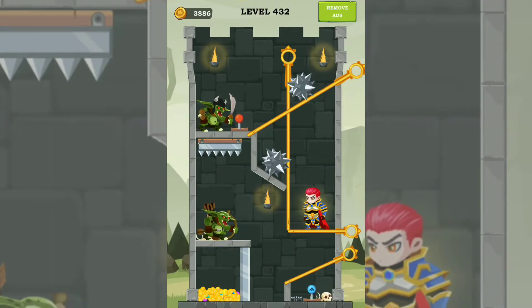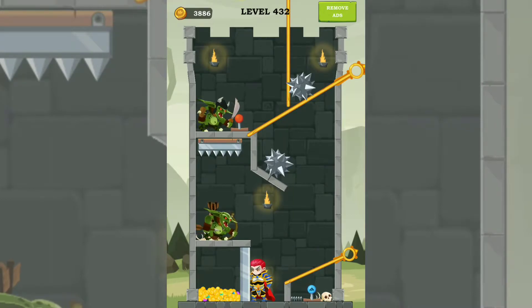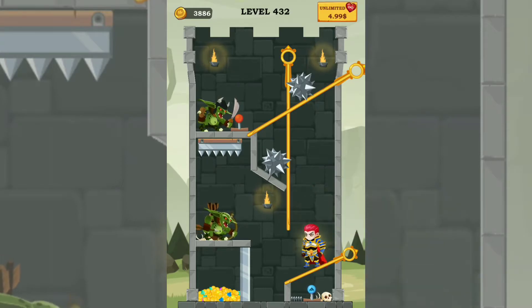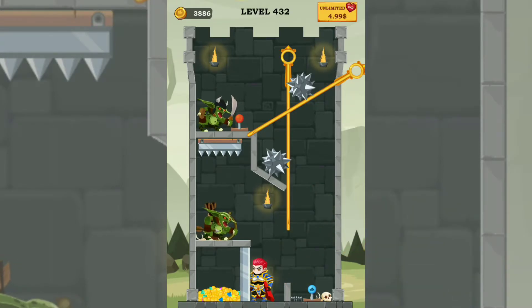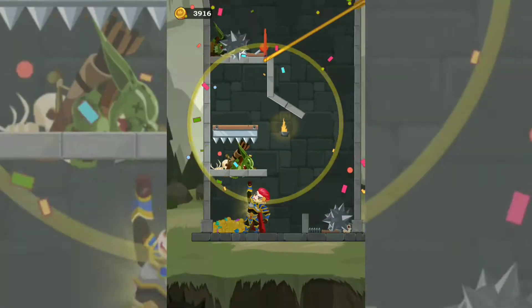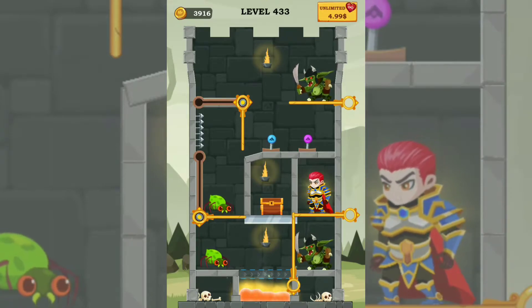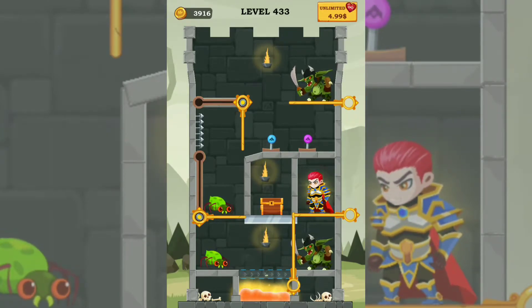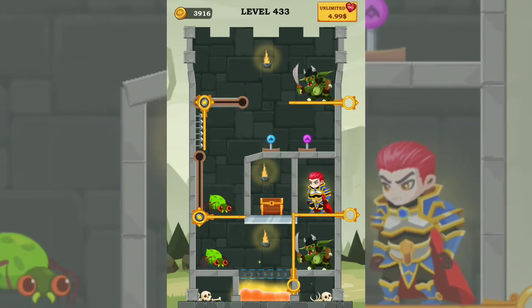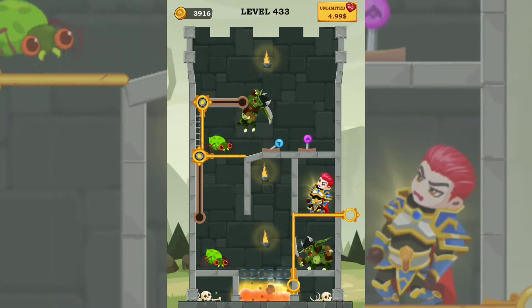I try to release — what's first? I think this is first. Oh no, this is first. Release this first, okay. I complete this level. Let's go to level 433. We try like this, like this.